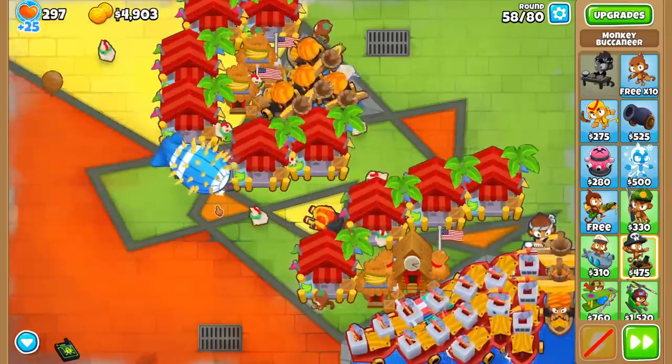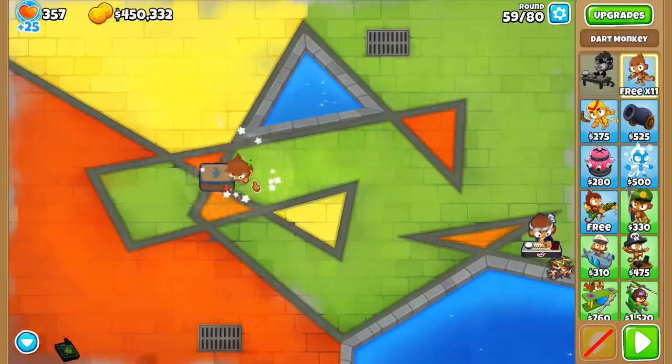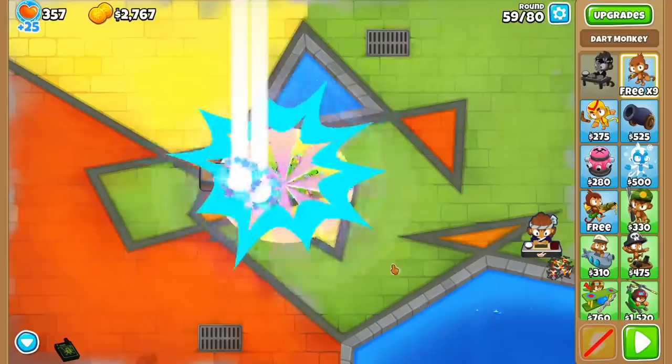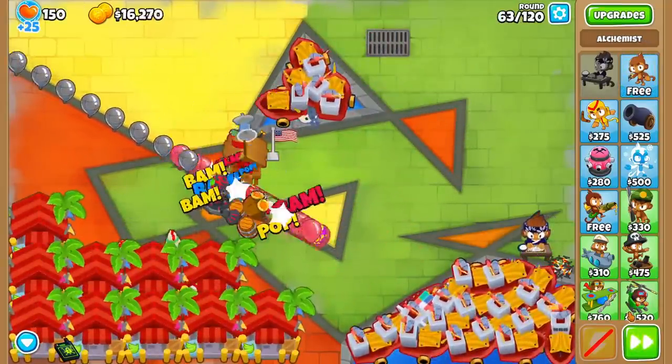It is here where we will coast into round 60, and if we sell everything, you should be sitting at around 450 grand, which is enough to get an Apex Plasma Master for the Tier 2 boss. After the round 60 boss, what you do is very map-dependent. You'll want to fill the water back up with 004 Bucs and a Trade Empire and buff them all with Central Markets, but then you have a decision.